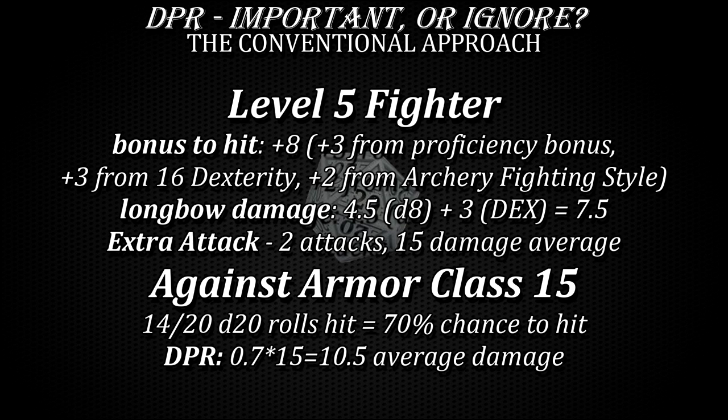However, against an armor class of, say, 15, this fighter has to roll 7 or above on the d20. This means that 14 out of 20 potential outcomes will result in a hit. In other words, the chance to hit is 70%, so if 70% of the attacks hit, that means this fighter deals only 70% of its average damage as well. This finally brings us to 10.5, which is the DPR of this fighter.